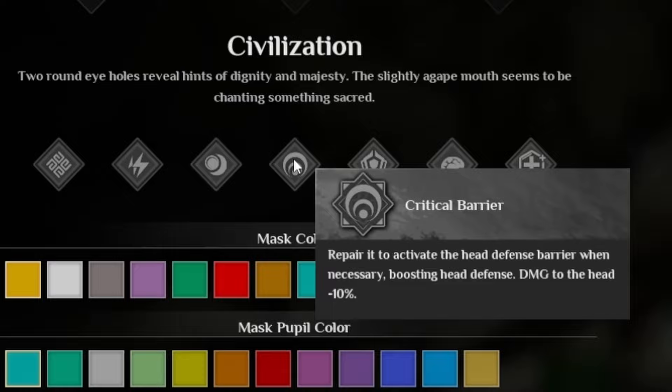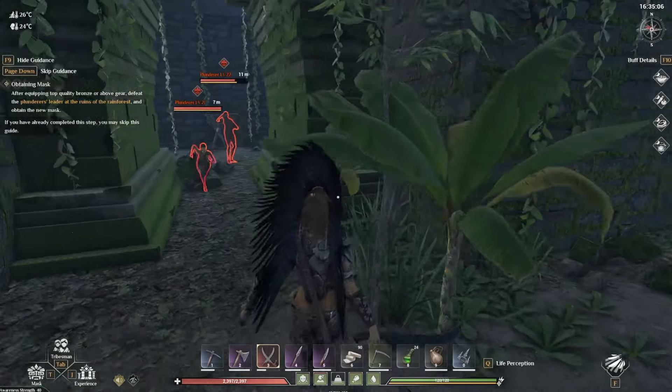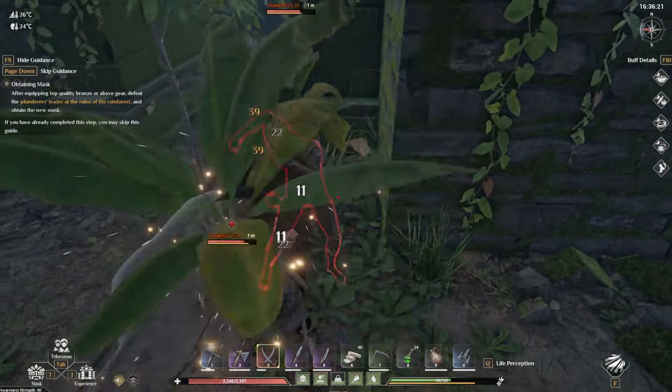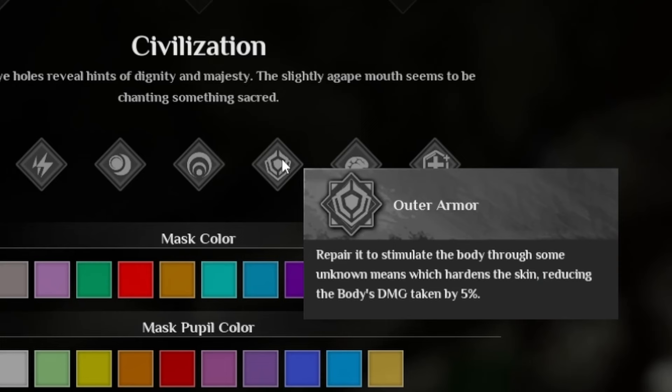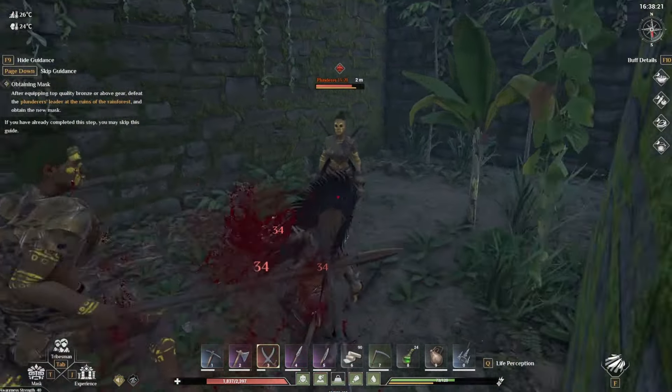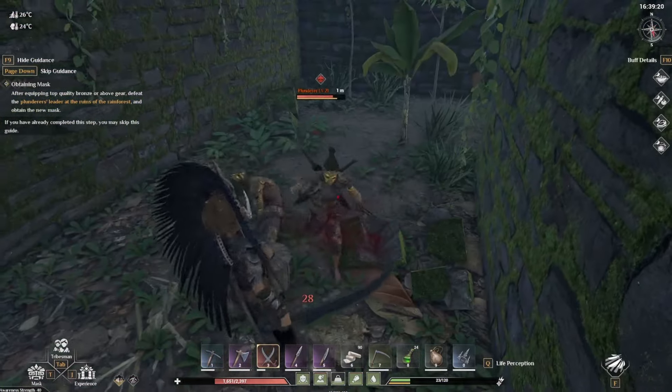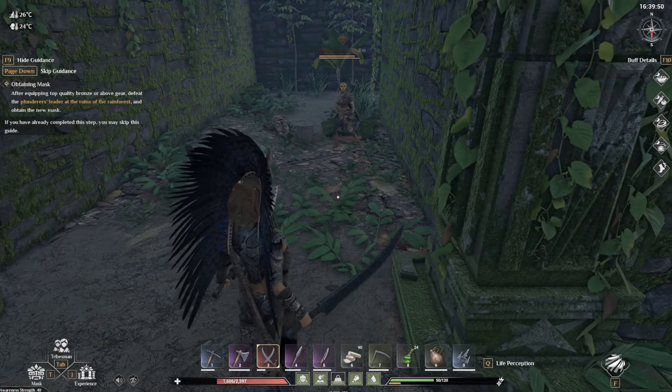Next is Critical Barrier — also straightforward: damage to the head is minus 10%, meaning if things hit you in the head like projectiles, you take less damage. We also have Outer Armor, which hardens the skin by repairing it through unknown means, reducing body damage taken by 5%. That doesn't sound like a lot but is really handy.